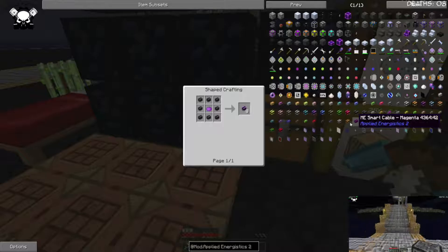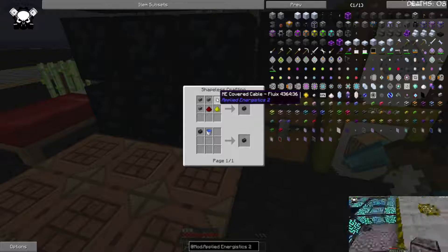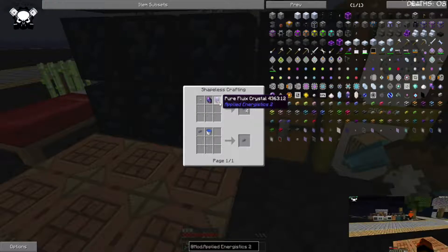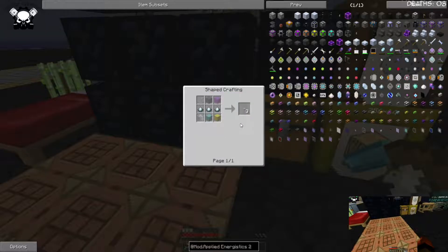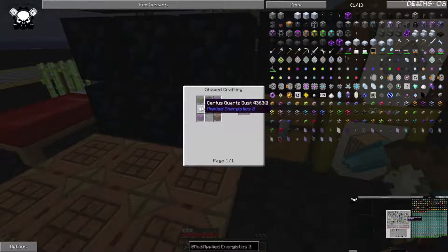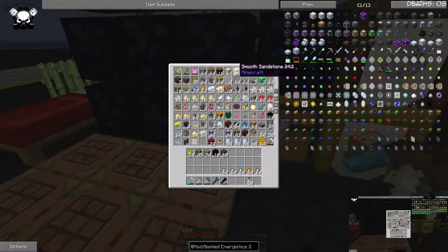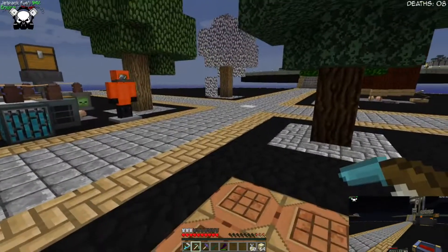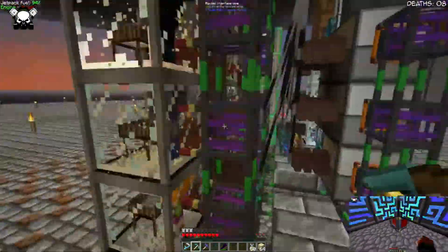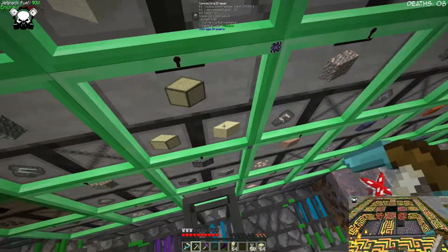The other thing is we need dense cable, which is just redstone and ME cable. So we need more flux cable and quartz fiber, which is just service quartz ground up with glass. So we're going to need to get a ton of glass. Luckily we don't have any. Alright, well, I'm going to go down and grab a ton of sand and get that all turned into glass, as well as everything else we need.